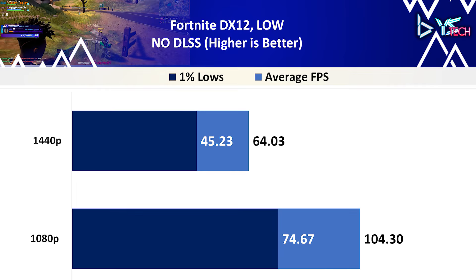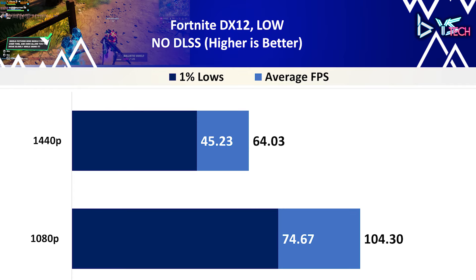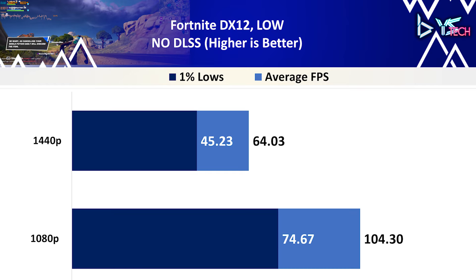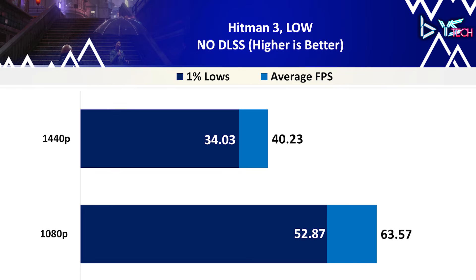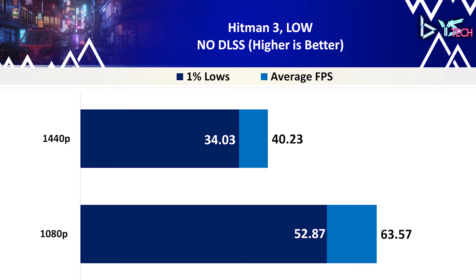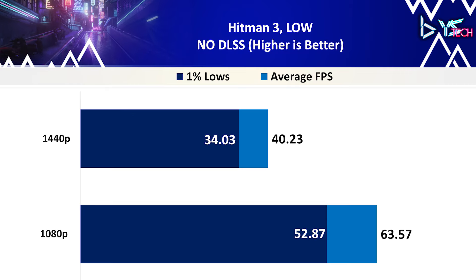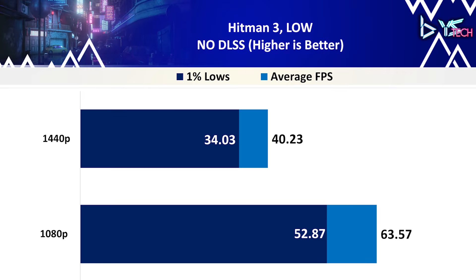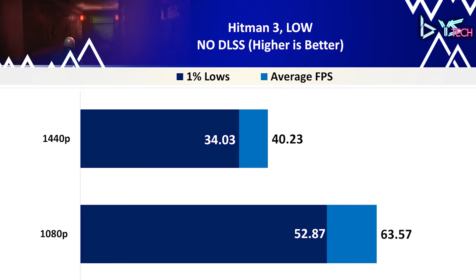Control on low settings with DX12 at 1080p achieved 48.13 FPS on average, whereas the 1440p result dropped to 28.1 FPS. The 1% lows went from 43.27 FPS at 1080p down to 24.93 FPS at 1440p. The percentage difference on average FPS was 52.6%, and 53.8% on 1% lows. Control did have problems with frame times, especially when exploding furniture with lots of particles on screen. It felt okay but there were hitches, so it's not the best experience — though it is playable if you can tolerate those lag spikes.